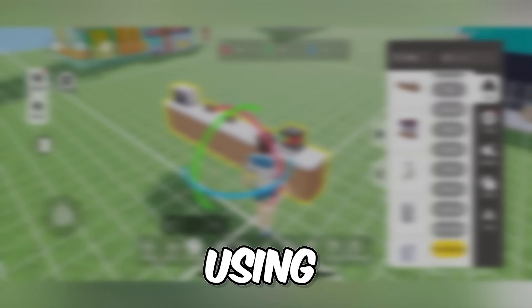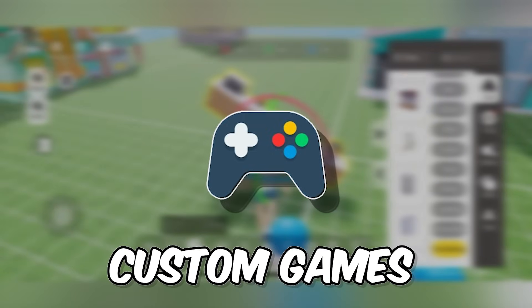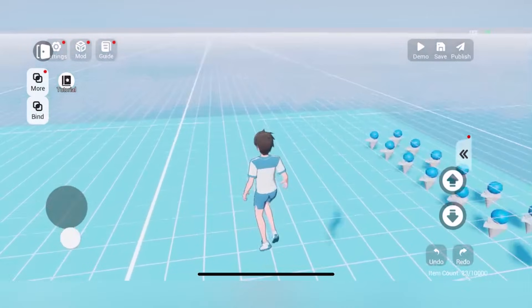You can now make games on mobile using GPark. GPark has a feature on their app called Build Mode where you can create custom games and environments for other people to play. You don't even need to know how to code to build these games, so let's just get into it.